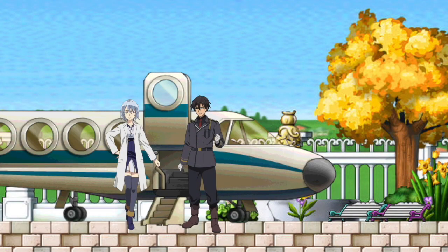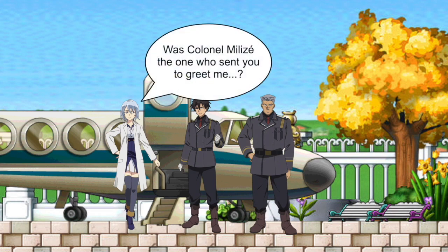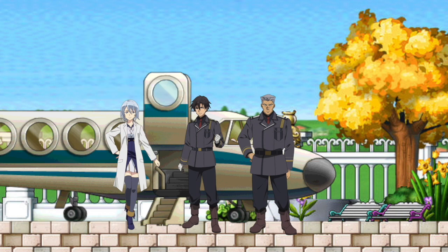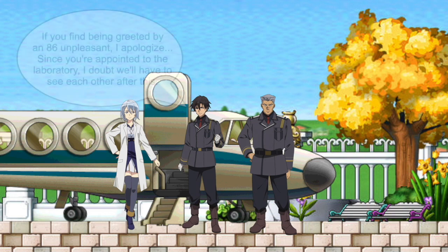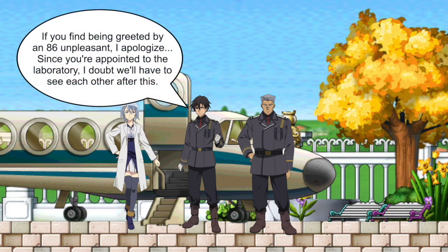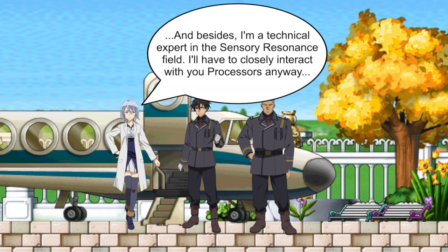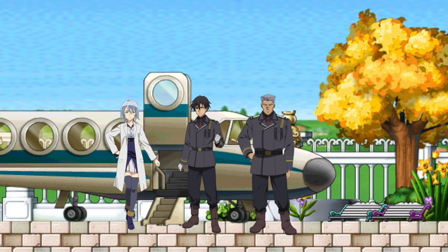As we transition to Shin and Annette — with Berntold holding the luggage — Annette asked Shin if it was Lena who sent him as greeter. Shin answered honestly and wondered what the point of the question was. The implication was that Republic citizens saw the 86s as pigs in human form. Shin said: 'If you find being greeted by an 86 unpleasant, I apologize. Since you're appointed to the laboratory, I doubt we have to see each other after this.' Annette replied: 'If that bothered me, I wouldn't have volunteered to come here. Besides, I'm a technical expert in the sensory resonance field — I'll have to closely interact with you processors anyways.'